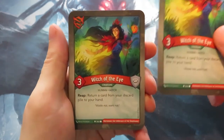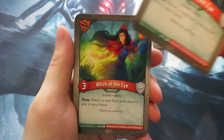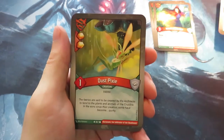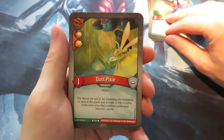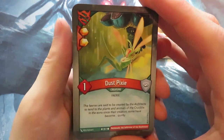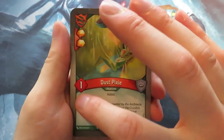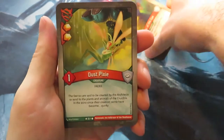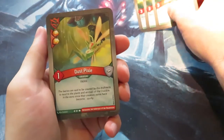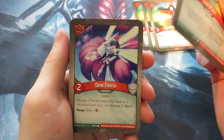We immediately have two Witch of the Eyes — actually three Witch of the Eyes! That's very nice. Then we've got Dust Pixie, a one-power creature. The nice thing is it gives you two direct Amber. Together with Witch of the Eye, you can reap, return Dust Pixie from the discard pile, and play it again.